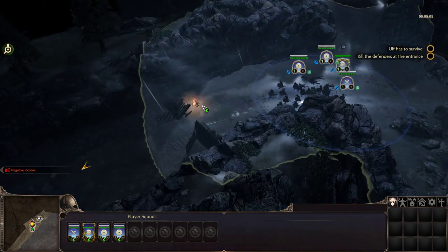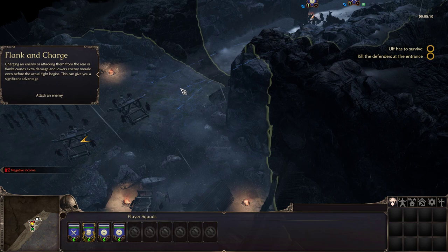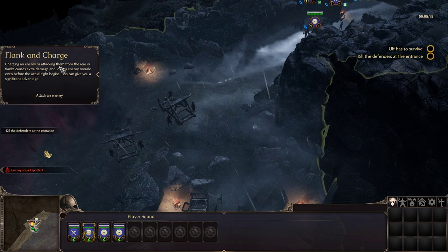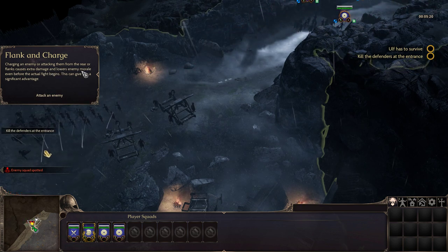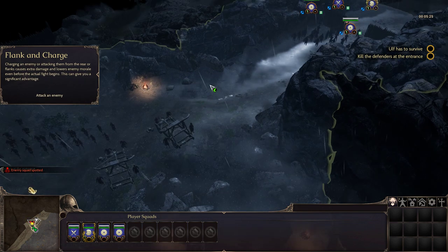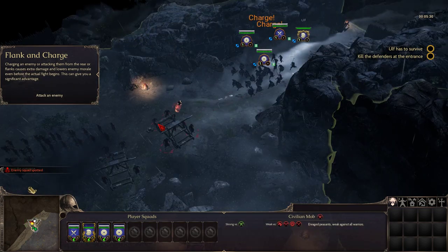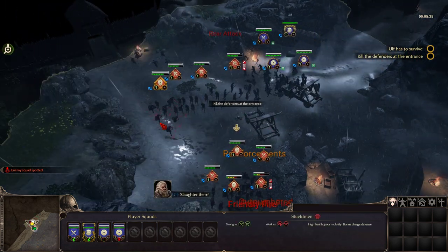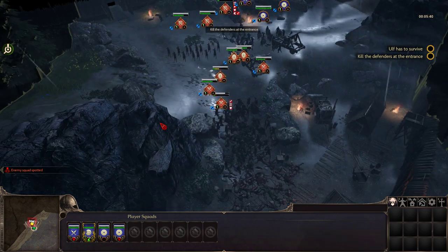Lead the way! We're going this way. Kill the defenders! Flank and charge! Charging an enemy or attacking them from the rear or flanks causes extra damage and lowers enemy morale even before the actual fight begins — this can give you a significant advantage. Alright! Kill them all! I just killed the archers! Uh oh, that's a lot of guys!